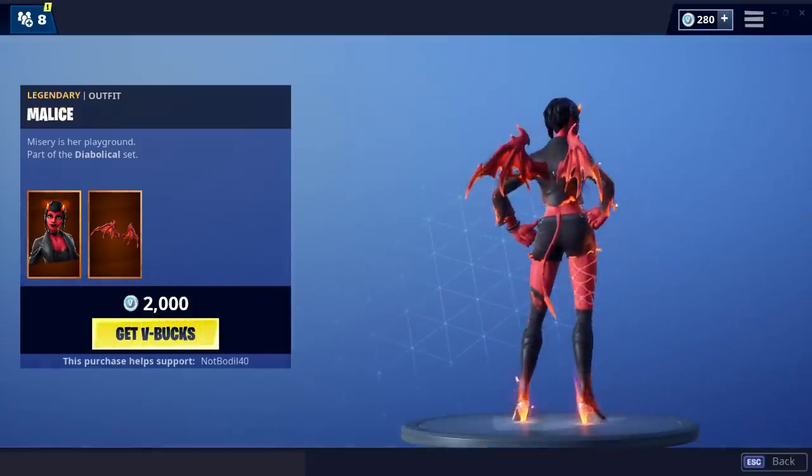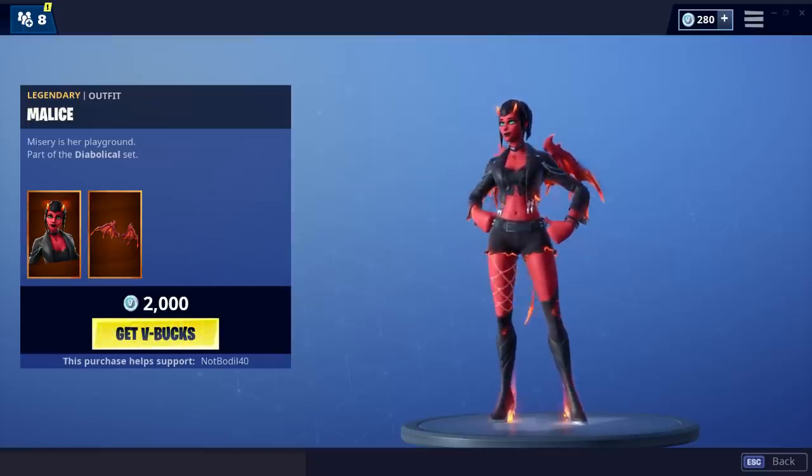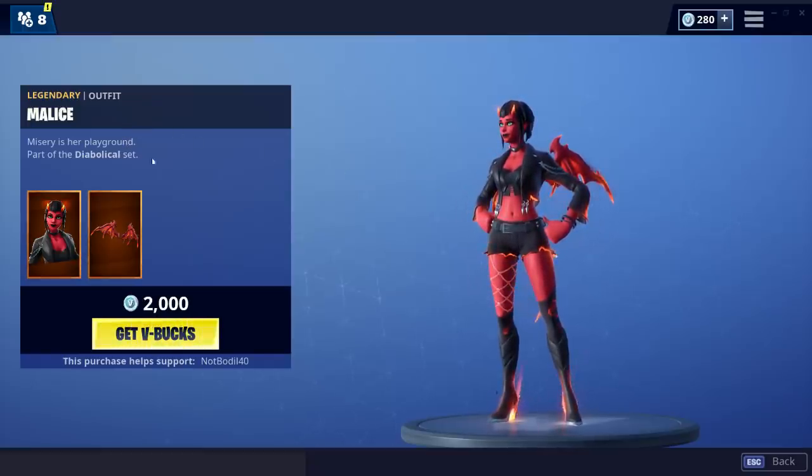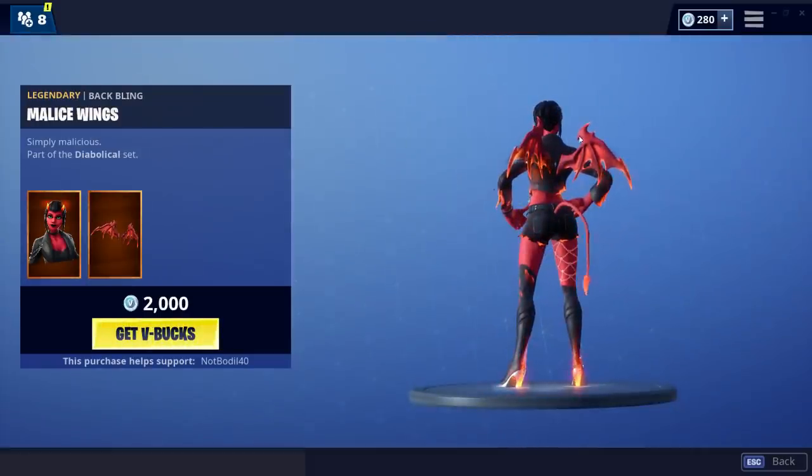Wow, that looks really cool, I like her — she looks amazing. I don't even know how this went under the radar. I think that one was one of the encrypted skins so we couldn't see it, but it is 2000 V-Bucks, so 20 bucks. You get the wings, the devil wings, the little tail comes with the skin as well — it's kind of nice, I actually really like it.